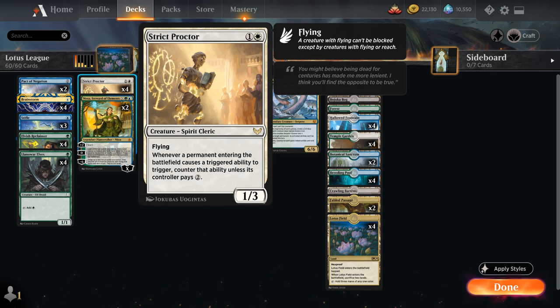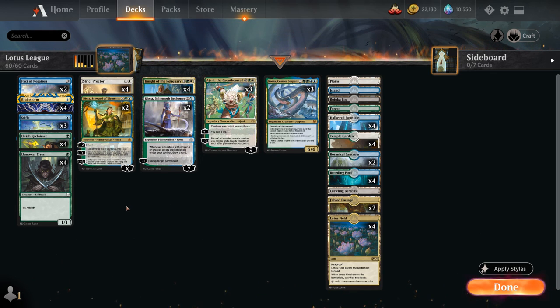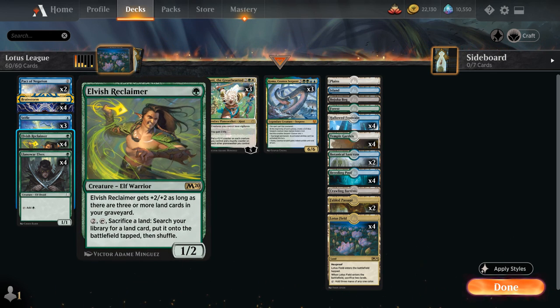We also have a few ways to search up Lotus Field if we don't draw one. Elvish Reclaimer is a one-mana 1/1 that gets +2/+2 as long as there are three or more land cards in our graveyard. For two mana we can tap Reclaimer and sacrifice a land to search for any land card and put it onto the battlefield tapped. So Reclaimer can find Lotus Field to combo with Stifle or Strict Proctor, and will naturally grow into a 3/4 as we sacrifice more lands.